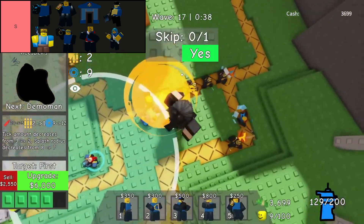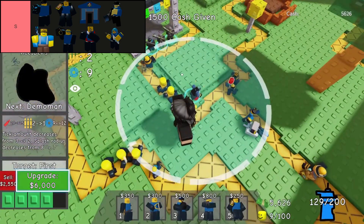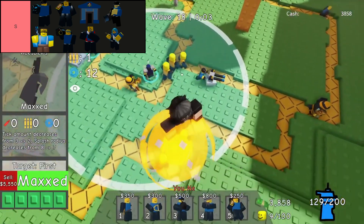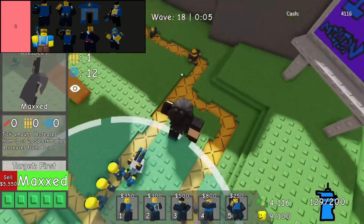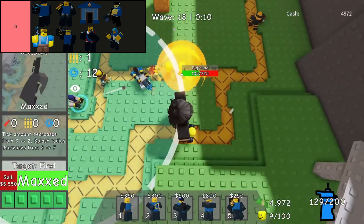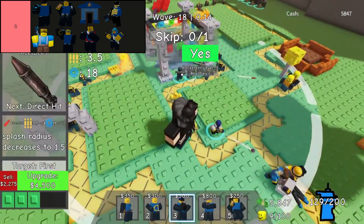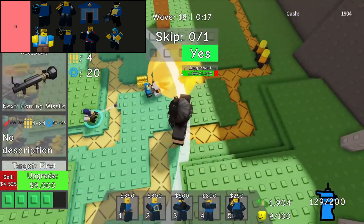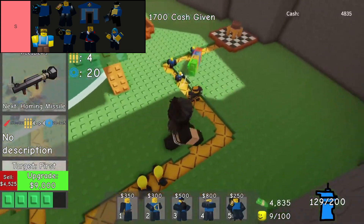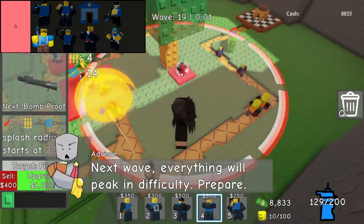Survivalist tower reigns supreme as an indispensable asset on the battlefield. Serving as the sole healing tower within the game, its role is pivotal despite its hefty cost and negligible offensive capabilities. While lacking in damage output, its ability to sustain other towers makes it a strategic necessity for any player aiming to fortify their defenses effectively. For those struggling to maintain the longevity of their towers amidst relentless onslaughts, the inclusion of a Survivalist becomes not just beneficial but essential.